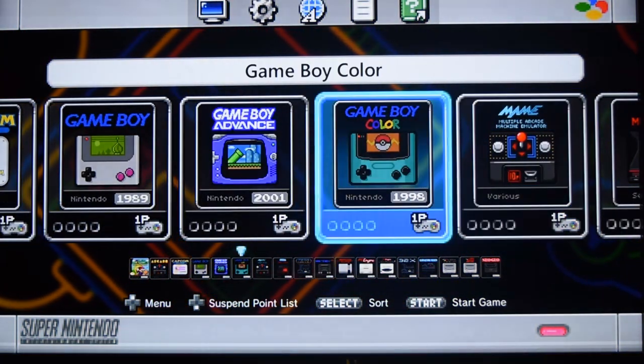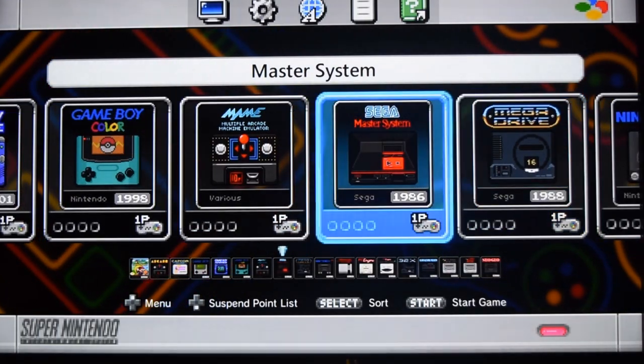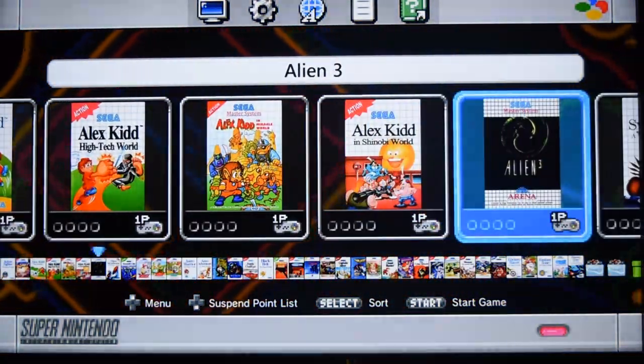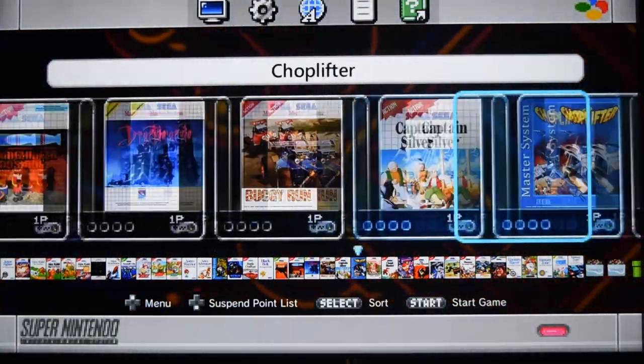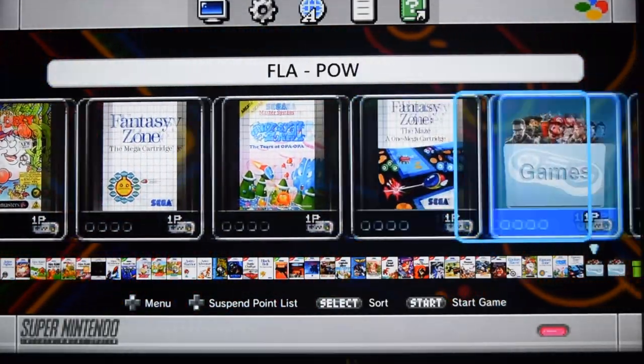After the Game Boy, we'll just go through the systems. We'll come back to the arcade games a bit later on. We've got the Master System — I think there's three pages of Master System games, approximately 100 overall, all with the correct box art.